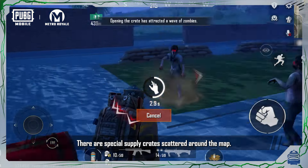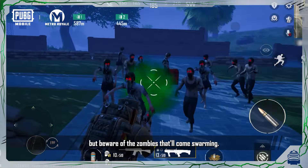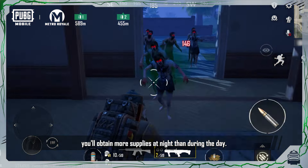There are special supply crates scattered around the map. Open them to get more supplies, but beware of the Zombies that'll come swarming. What's more, you'll obtain more supplies at night than during the day.